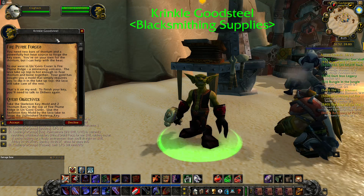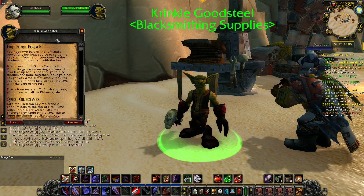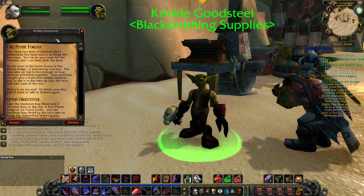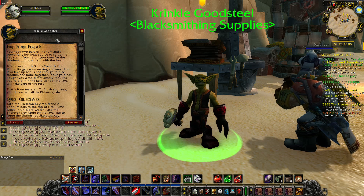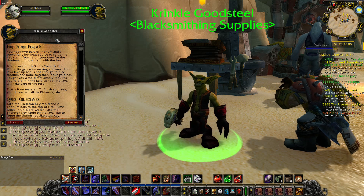You need two bars of thorium and a powerful hot heat source to forge the key stem. You are on your own for the thorium, but I can help with the heat. To our west in Un'Goro Crater is Fire Plum Ridge, a volcanic volcano.